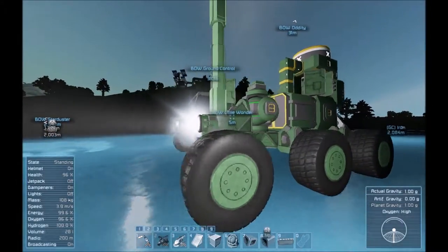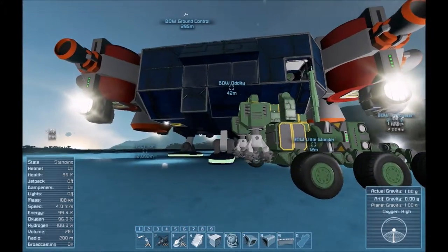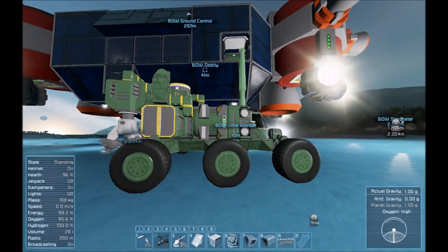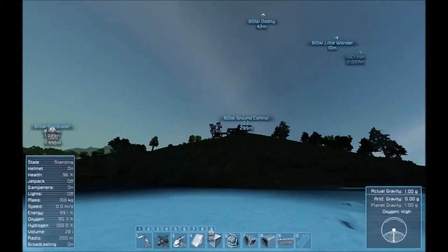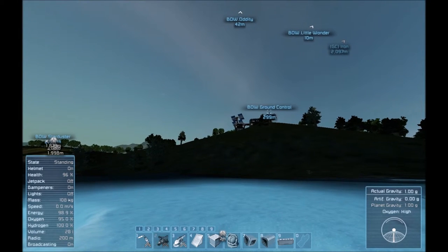So the basic idea here is that once I'm done collecting ice — which I'm actually pretty sure I am — I'll grind down the Little Wonder and put all its separate pieces into one of the cargo containers there. Then once this thing actually gets flown to the moon, I'll set up a projector and build the whole thing right up again. Then I can start this entire process anew. I'm kind of looking forward to that, and a little bit not at the same time.